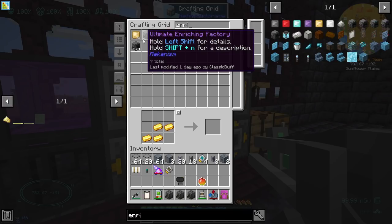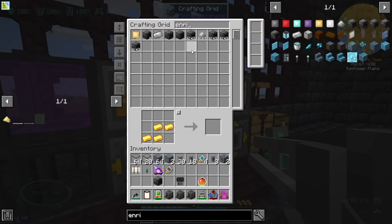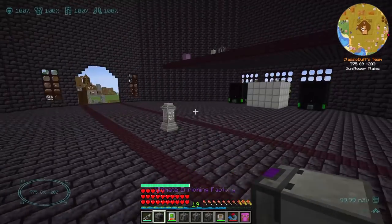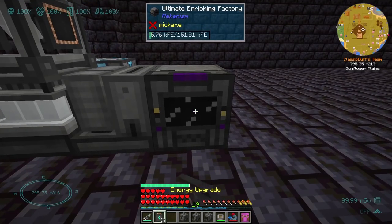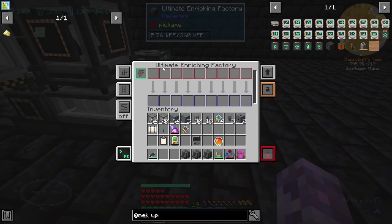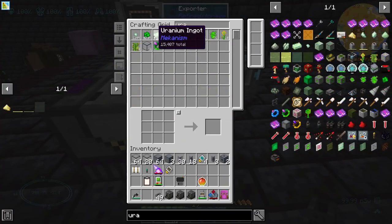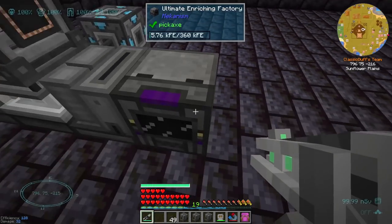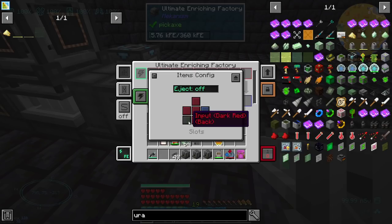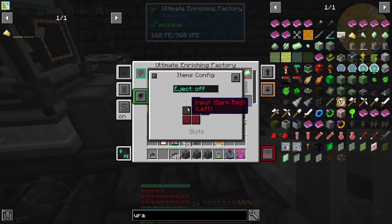For some reason I have seven ultimate enriching factories — I think it was when I was trying to craft them and the recipe wasn't quite right. We're going to receive uranium ingots from the network — we've got 15,000 uranium ingots, okay, we've got a bit. Items import from the back, cool, split on. He obviously still needs power but he's going to eject items out that side.